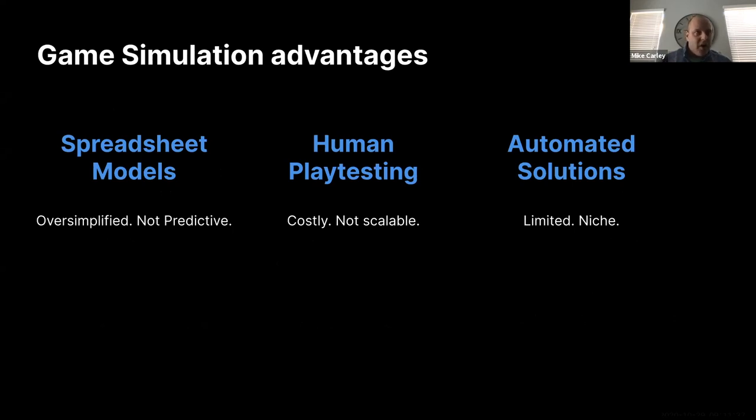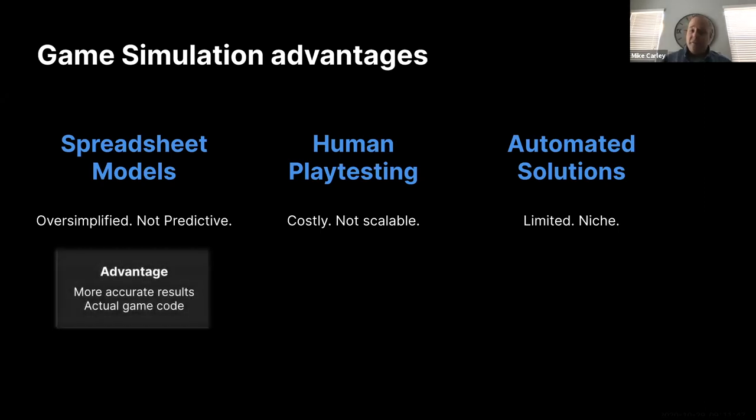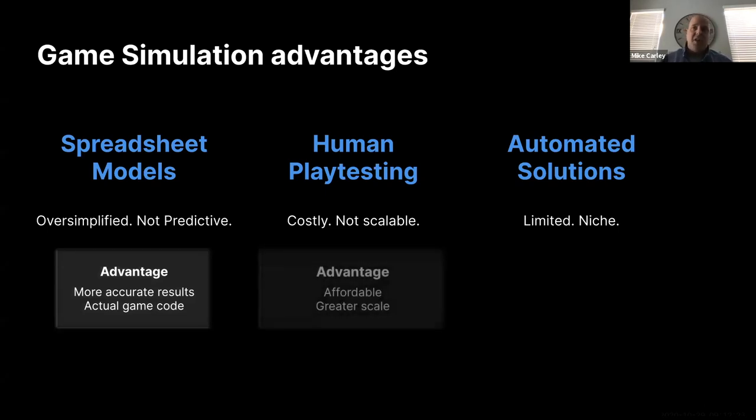When we look at the current suite of testing options on the market, game simulation offers unique benefits. Compared to spreadsheet-based models, game simulation delivers much more accurate results — not only because we guarantee every variable combination is accounted for, but also because we run at cloud scale over thousands of playthroughs. Another key advantage: with game simulation, you're running a simulation through your actual game code, not trying to represent a proxy of your game with figures and equations on an Excel spreadsheet. That's a massive advantage.